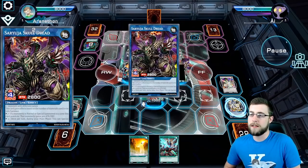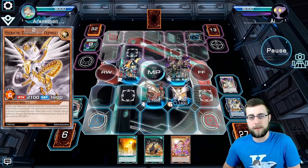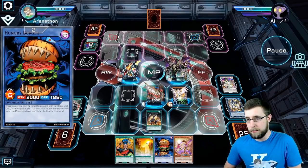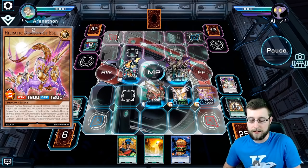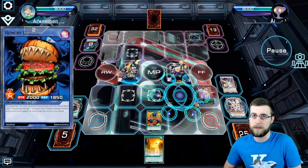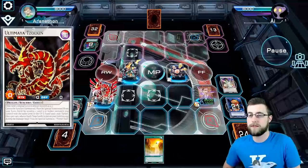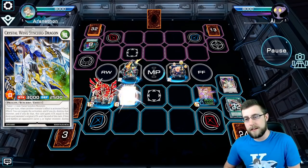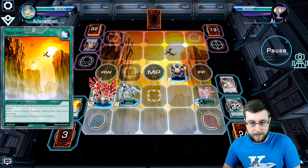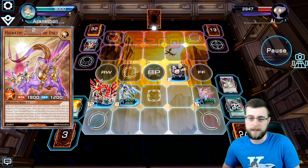I'll be getting back one of the Erratics here. At this point, the better play would have been to keep the Eset in hand so that I could have discarded it with Dragon Ravine, sending the Galactic Spiral Dragon and being able to overlay Ultimized Zulkin and it for number 38. So instead of having the Eset on board, I would have had a number 38 on board, which would have been either game or pretty close to it.